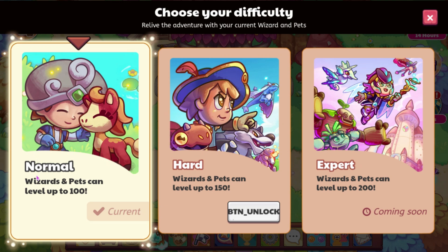So at the moment it says that you are on normal, so if you're just starting off you're going to be on normal, and it says wizards and pets can level up to 100, and you can actually go up to level 150 if you are an ultimate member.